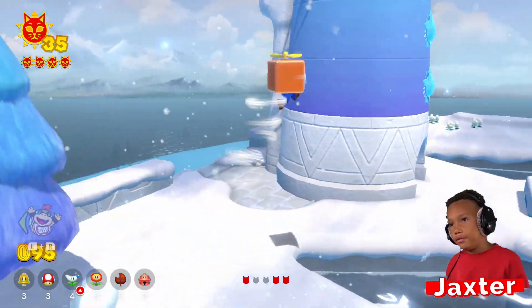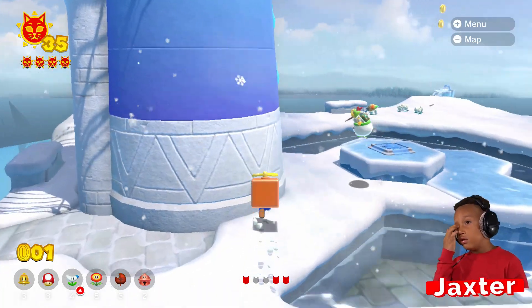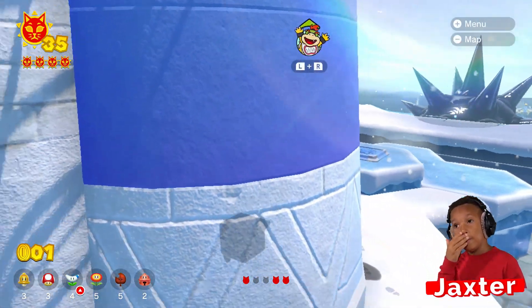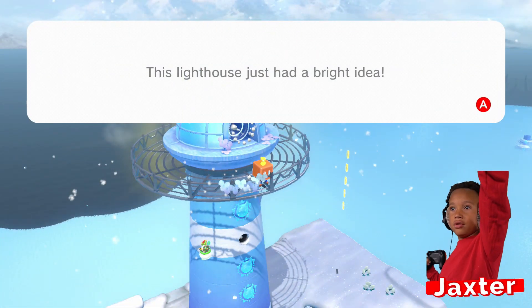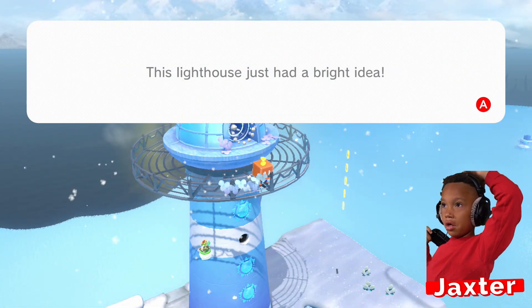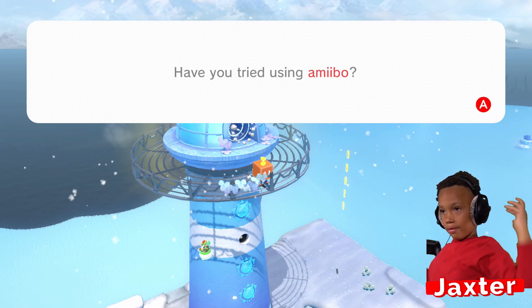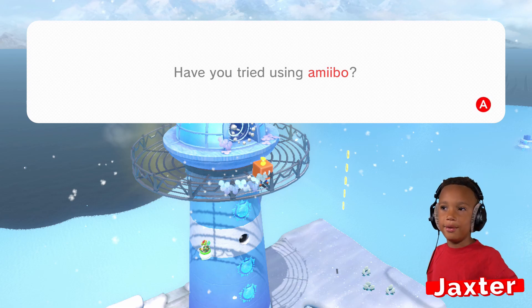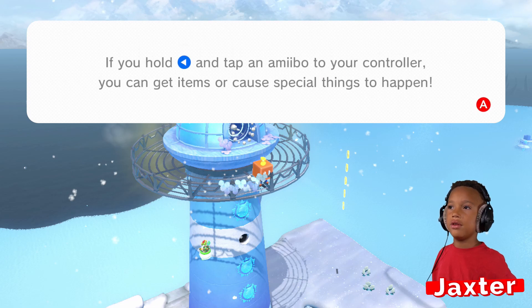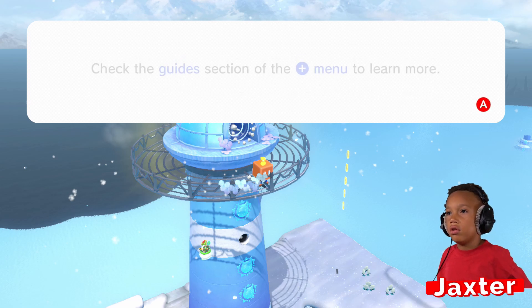Actually watch this — you'll get a power up. Super! It fell right in the water. Achievement! The lighthouse just had a bright idea. Have you tried using amiibo? We haven't. I bet that gives you a special. How will you go get amiibo? We can do it in a little bit for the next video. You get items or cause special things to happen — so that could be cool if we have the right amiibos.